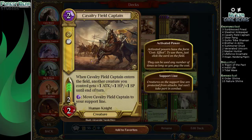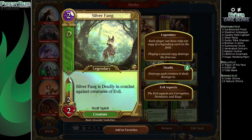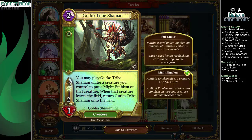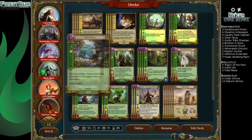Makes whiffing harder. Four Cavalry Field Captain — pump something on entering the field, can be instilled. Four Instill Lifes. Since it's back to its nice one order level, it's nice enough to use with the Nieva ability. Two Silver Fangs — deadly against creatures of evil. He's a good boy. Three Gurko Tribe Shamans — pump something, Cataclysm and whatnot protection.